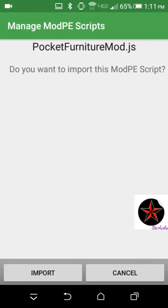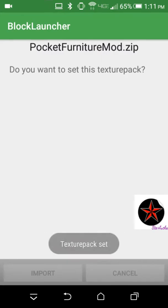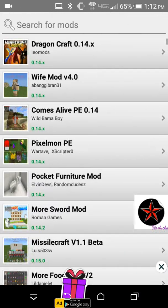It's asking: do you want to import this ModPE script? I guess you want to — set this, test pack, import. Okay, I guess we did it right.